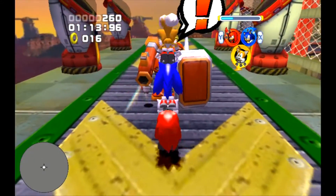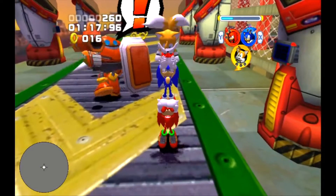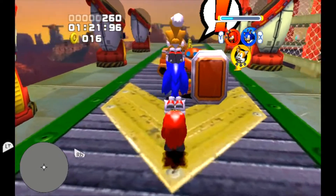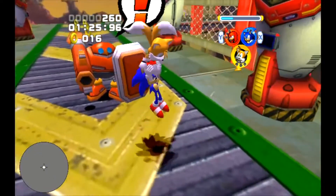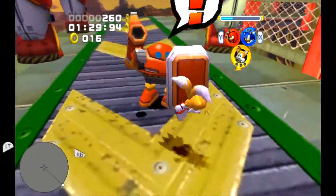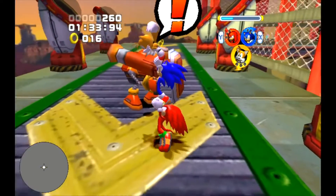Now you'll just want to jump over the hack pawn so that the hack pawn with the pistol gets a bit farther back. So when we pop Sonic like this, he will fall. Otherwise the trick will not work.